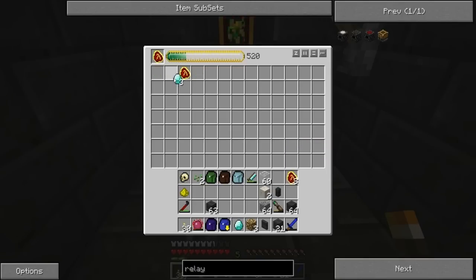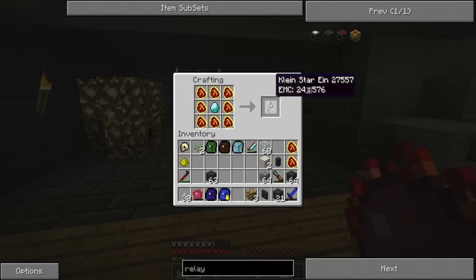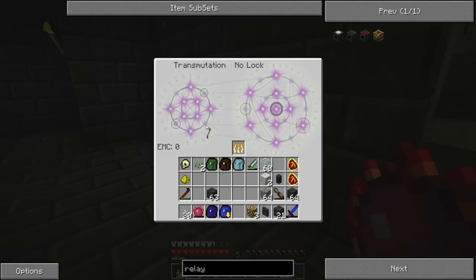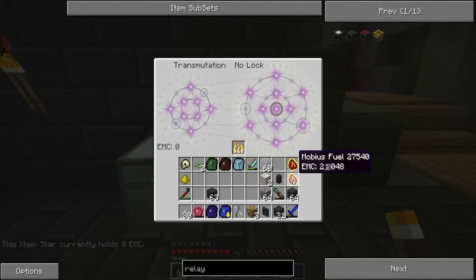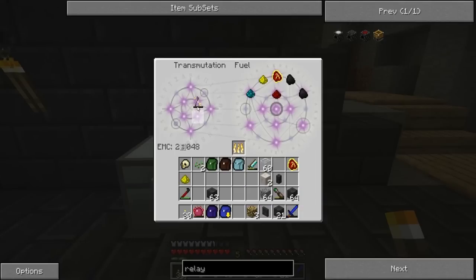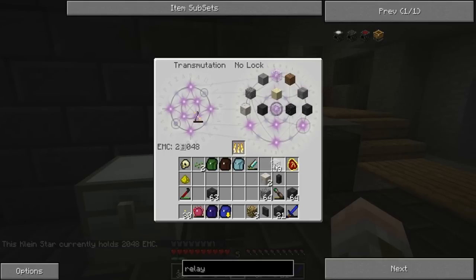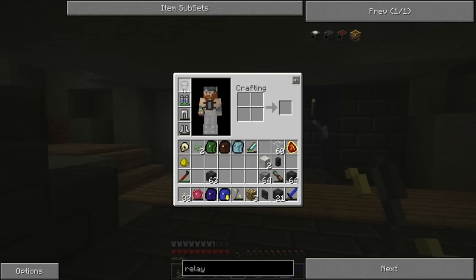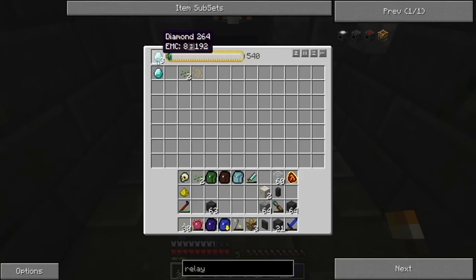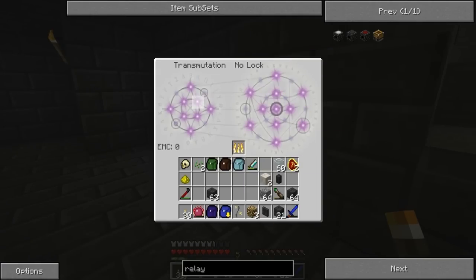I'm gonna need another block of diamond of course. Let me take that out and put the Kleinstar I can make now. So I just put a diamond and 8 Mobius fuel around it — and ta-da! Kleinstar! Awesome. Now this one we teach to the transmutation table. And as you can see, it has 0 EMC. I can burn items in here — like if I burn a single Mobius fuel, ta-da! Now I have it in the Kleinstar, which means that I have 2048 EMC. I can pull out 2048 EMC worth of that. This one is very much needed for pretty much anything you make in this mod.